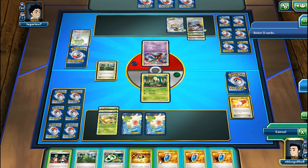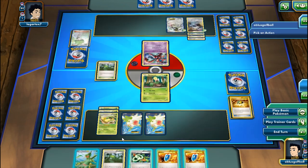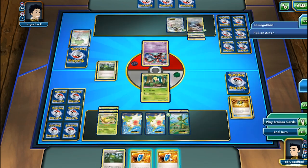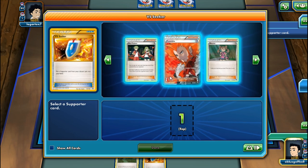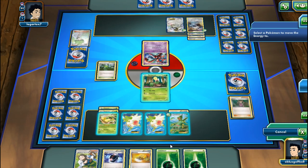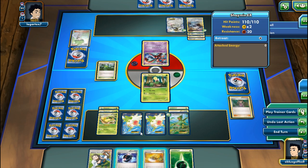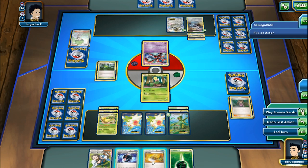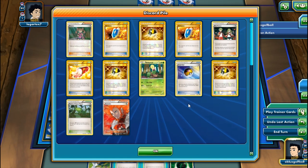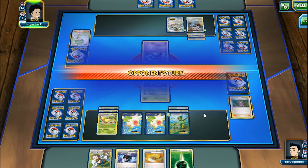I'll discard some cards and play the Sceptile Spirit Link. Going for Shauna for a good hand size. Could play Battle Compressor or Sacred Ash for the Bellsprout. We'll end the turn. Next turn I'll try to retreat the Bellsprout and get Sceptile going.